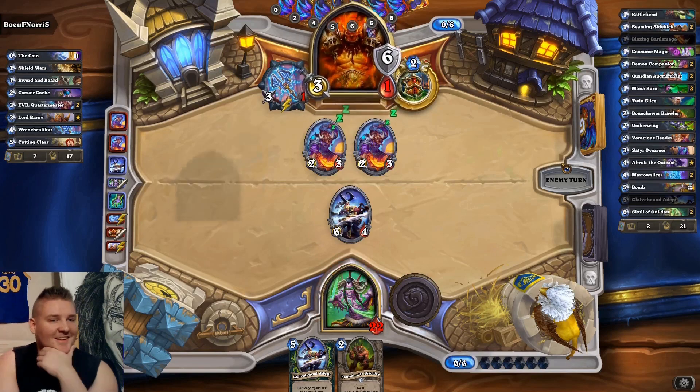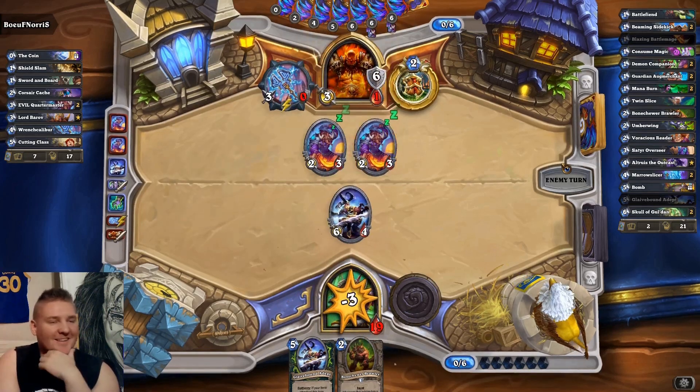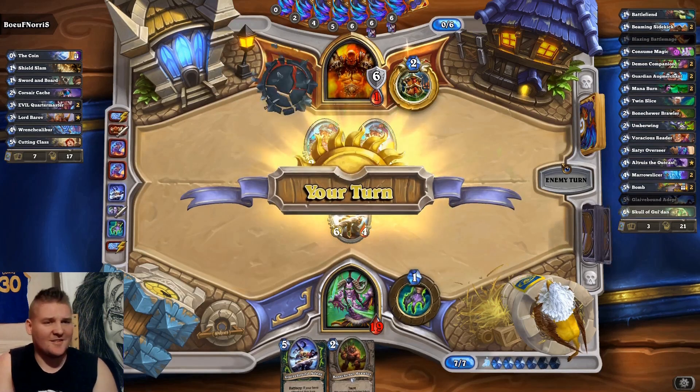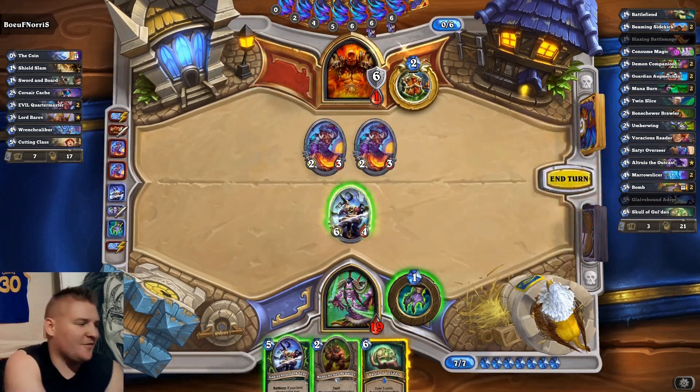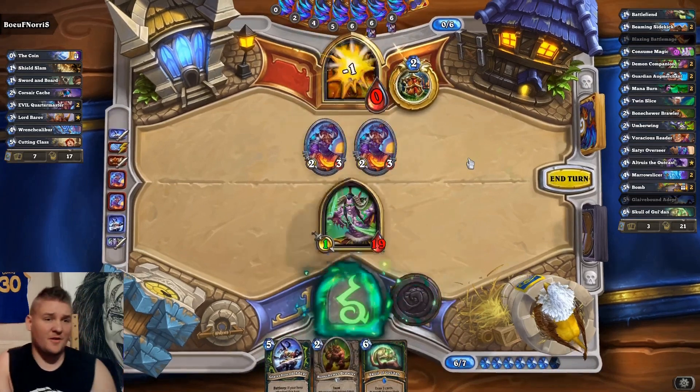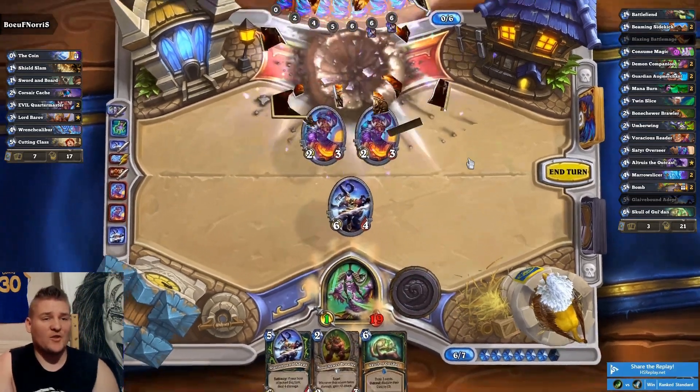Double Quarter Master — he thinks he might be safe, but he knows he's not. You can see the damage he's taking from the Glavebound: that's six plus just our hero power. We don't even need the Skull or the other Glavebound to finish him off. Another Warrior goes down — that's two and zero. Let's play one more and hopefully get a different opponent and archetype to show some variety.